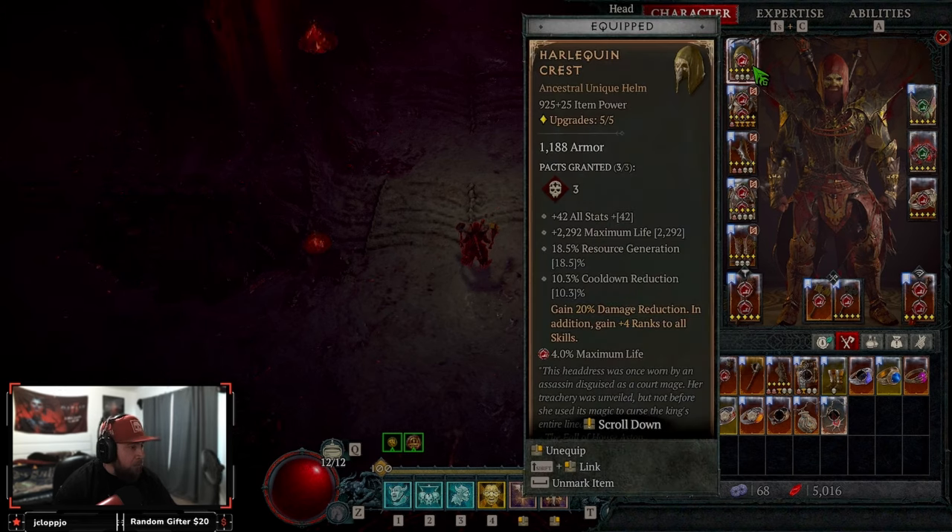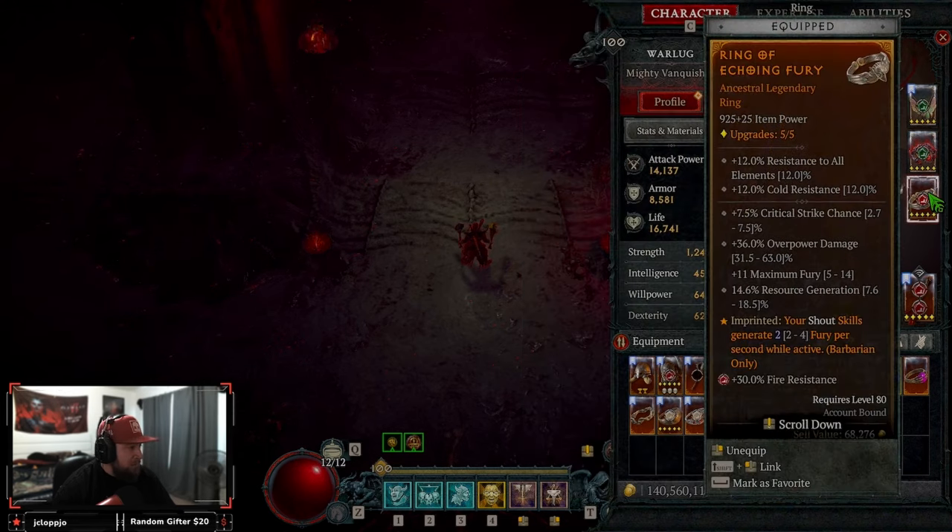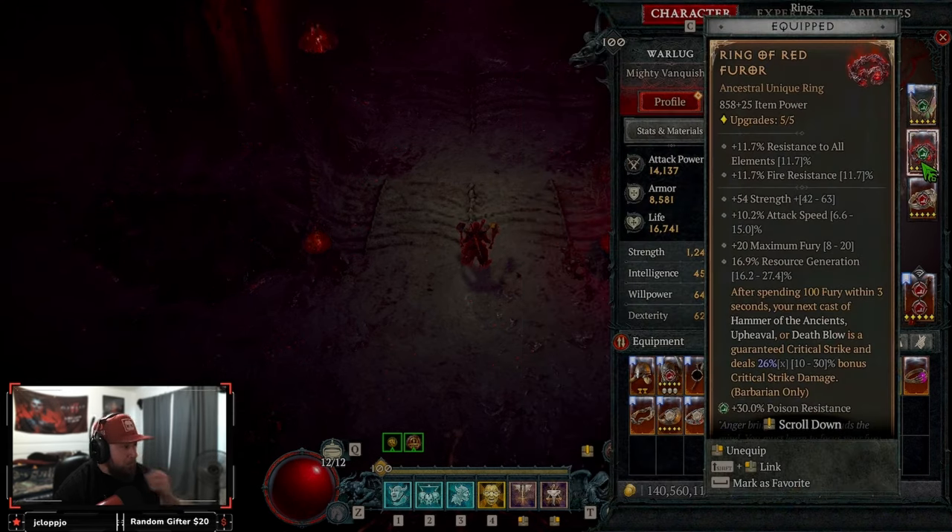We got Harlequin Quest on here, Harlequin Quest Crest, we got Shaco on here, Tabalt's Will, Banish Lords, Echoing Fury, and then the brand new Ring of Red — the one ring that makes this build absolutely slap.